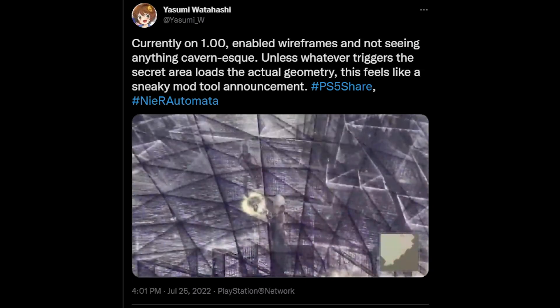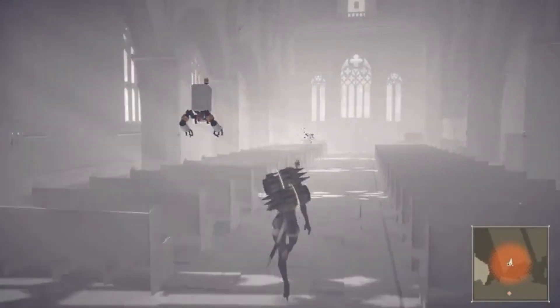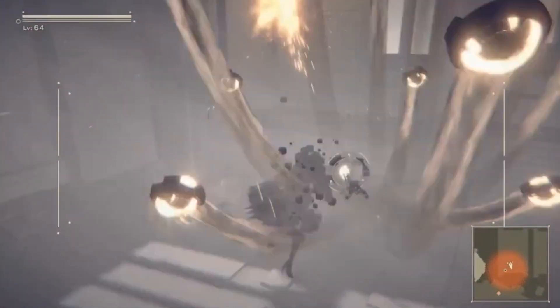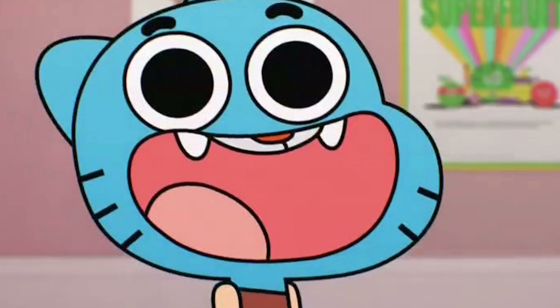Someone even loaded in with wireframes enabled to try and find the secret room. It didn't work, but I applaud the effort. The newest info we have is that when you enter the church, some rectangle thing flies away. There's really not a lot of info, and the crazy part is this was found a month ago — people have not been able to recreate this for a month.